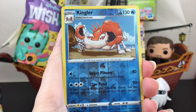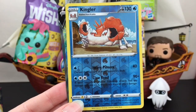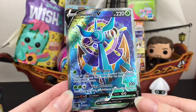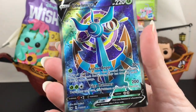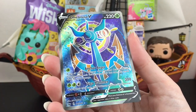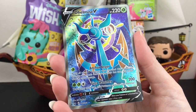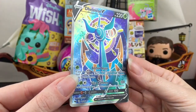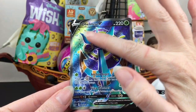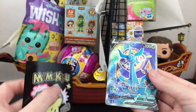Hitmonlee, Kingler is our reverse holo — cute! And then we do have something back here that is so cool to pull from a single pack: we have a Delmise V full art card. That's awesome and it's new to my collection. Interesting Pokemon — it has an anchor and a ship wheel, which is perfect for my blind bag ship. It does Anchor Anger and Giga Hammer. Blooper would definitely like to play with this card. Such a neat full art design with an underwater vibe and you can almost see sunlight coming through. I love it — he definitely deserves to go in one of my Mimikyu sleeves.